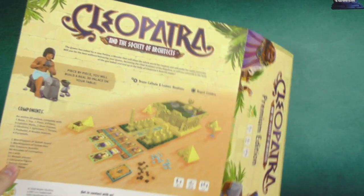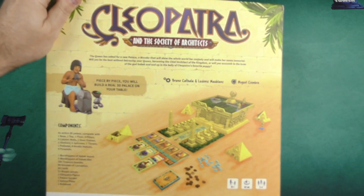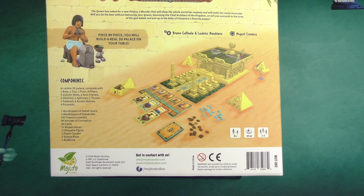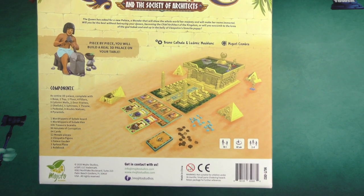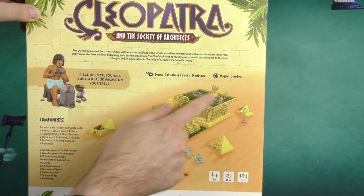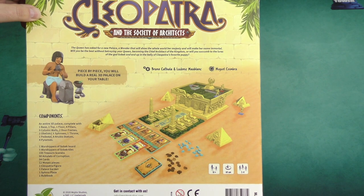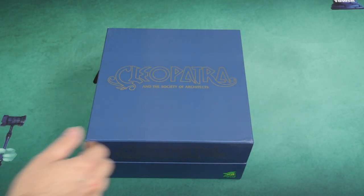So the back of the sleeve says: piece by piece you will build a real 3D palace on your table — an entire 3D palace complete with a base, atop a floor, four pillars. So very similar to the original Days of Wonder edition, we're going to be building a 3D palace. However, the box was the kind of base for the original game; we had cardboard pyramids. It looks like maybe we've got plastic pyramids here, so we'll take a look at the differences.